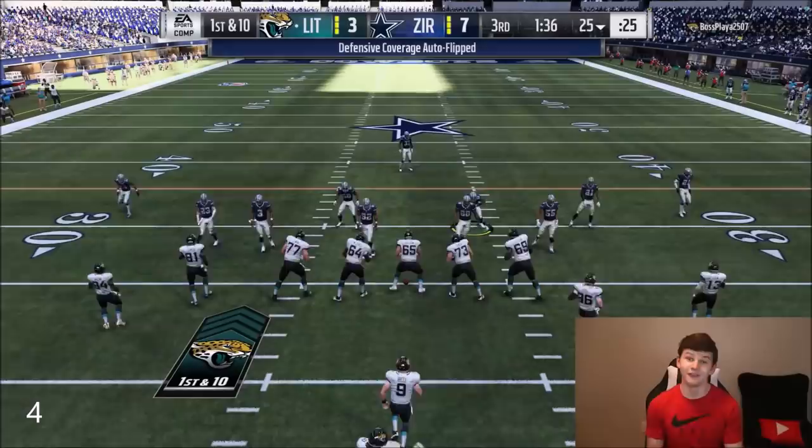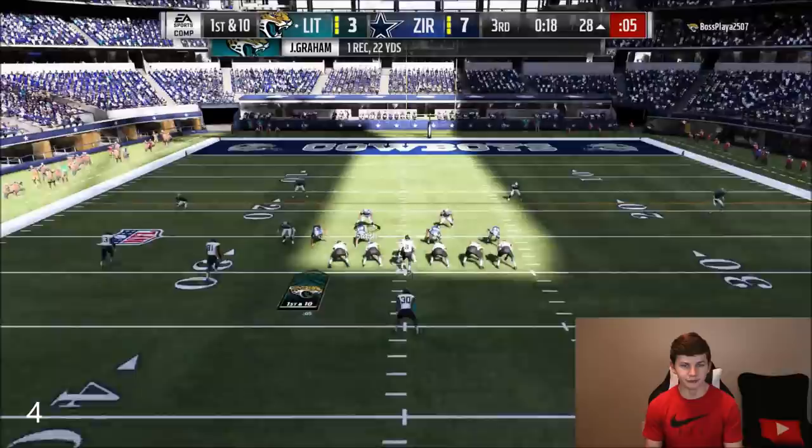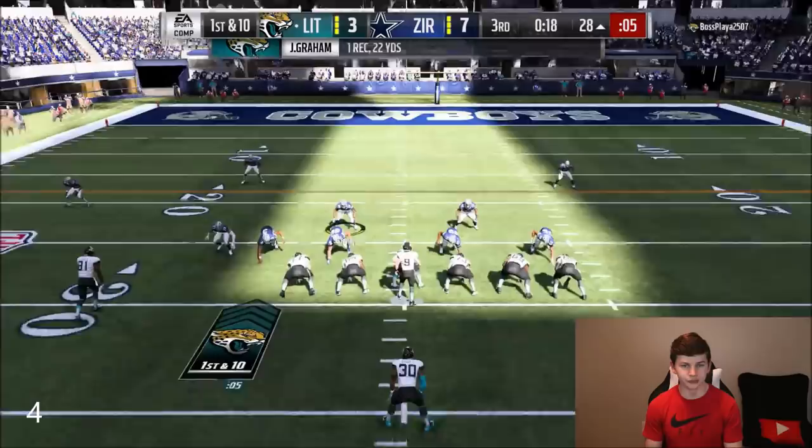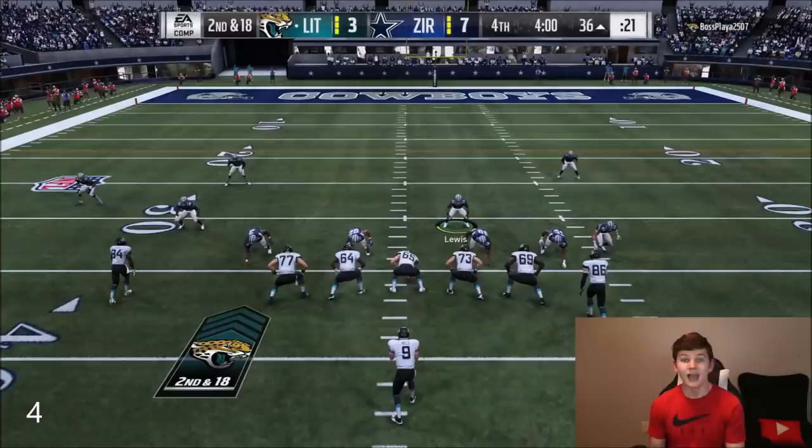We get a pack for the pick and a pack for the touchdown — now we have two four-packs. My opponent finds Todd Gurley wide open right up the middle all the way down to the 43. He's running two-minute clock, feeling confident he can score. But we get another sack with Micah Hyde — that's our fifth sack. One more sack and we get another pack.